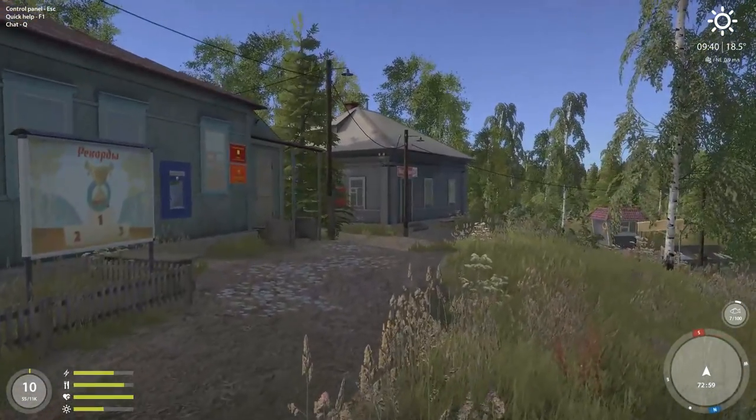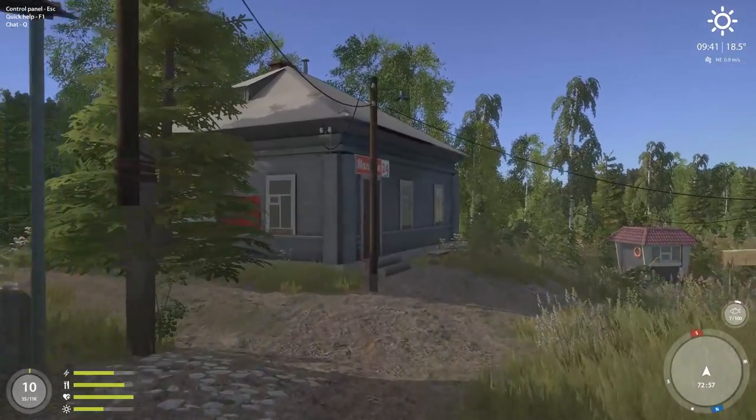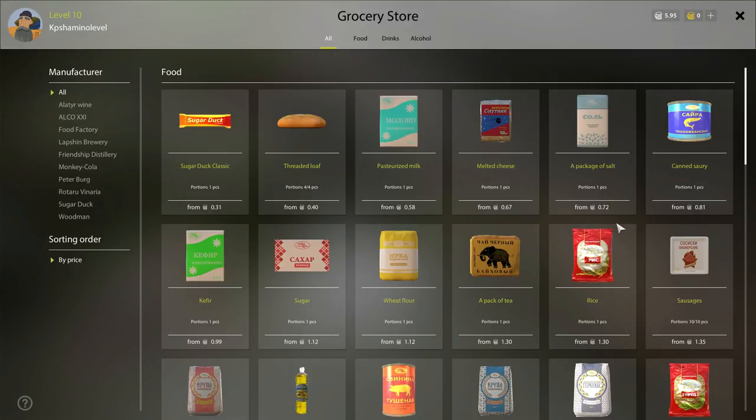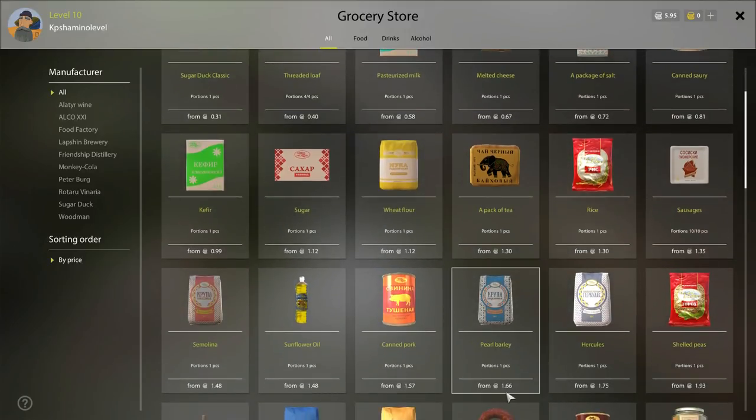Where do you buy the sack of pearl barley? It's the same on every lake — go to the grocery store. It's 166 silver, but just buy it, it's worth it. It's a very good bait. It won't attract carp specifically — you can get common carp on it but the chance is very, very small.